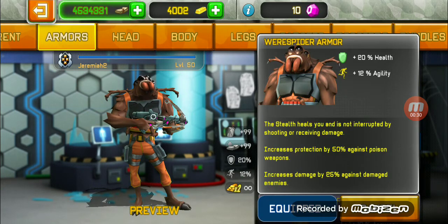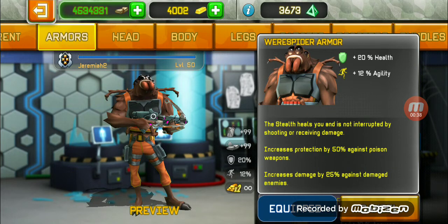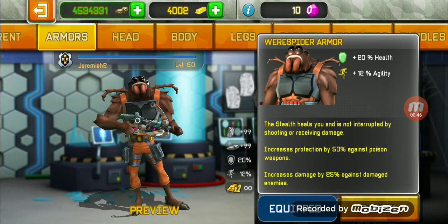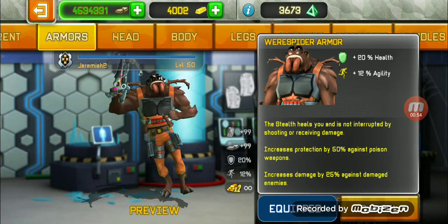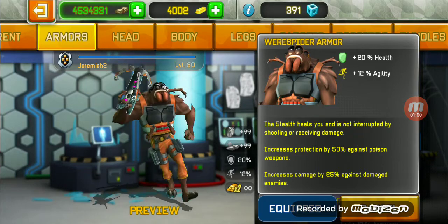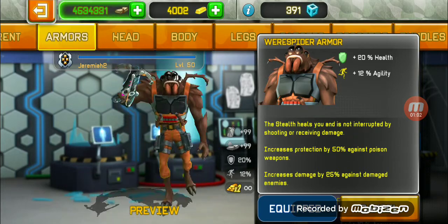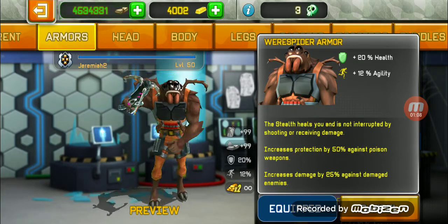The description says stealth heals you and is not interrupted by shooting or receiving damage — but that's a lie. When you shoot, it will turn off. However, when you receive damage, it does not turn off, and it does heal you. That's a bit misleading. Also, it increases protection against poison by 50%, which is really cool.